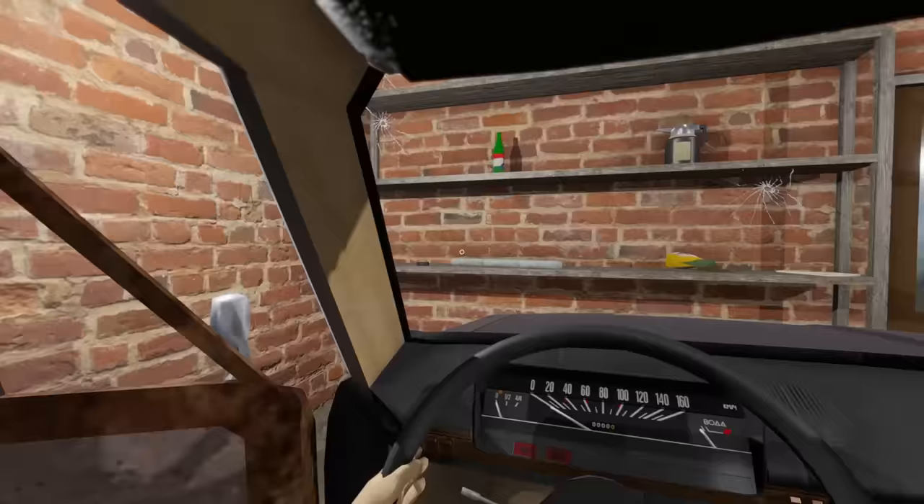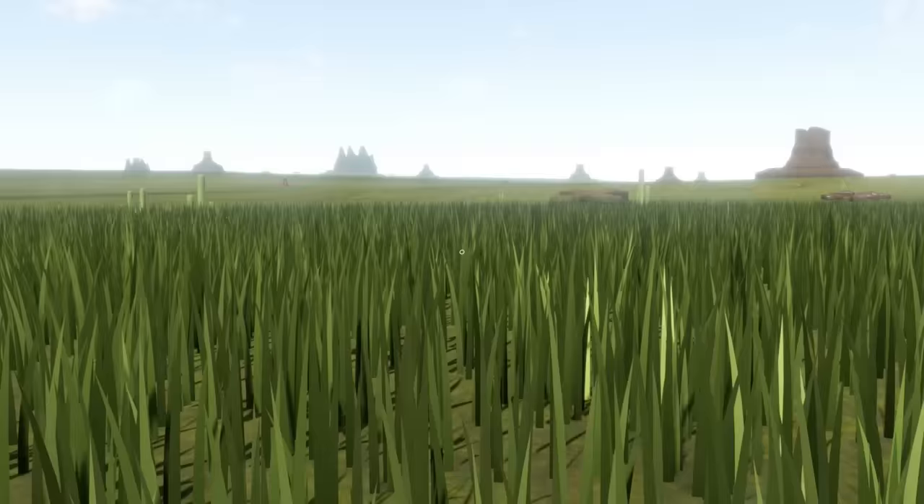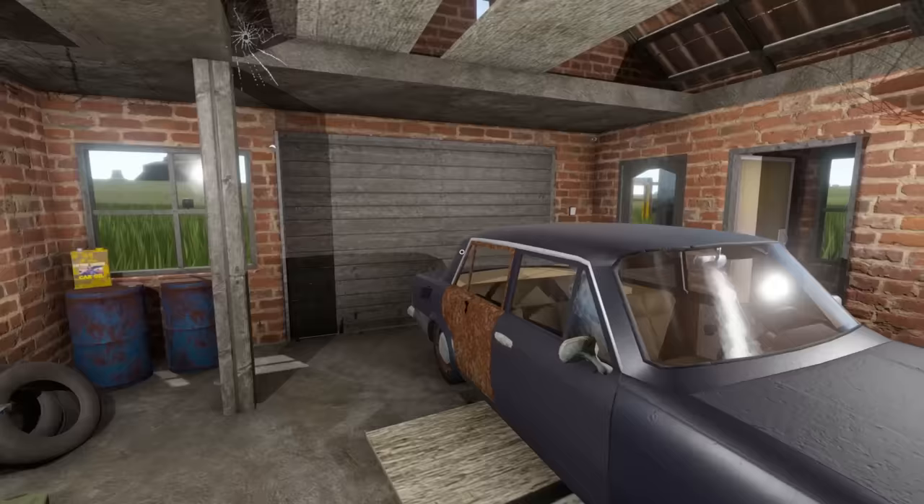Hey, how's it going? Spy here, welcome back to another Long Drive episode. Today we are checking out a brand new update - there's now grass in the desert, so I guess it's not really a desert anymore. But we're still in the apocalypse, and there are supposedly new vehicles including a truck that we can find out in the wasteland.